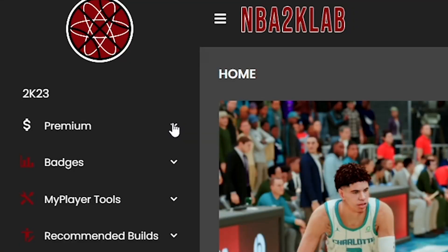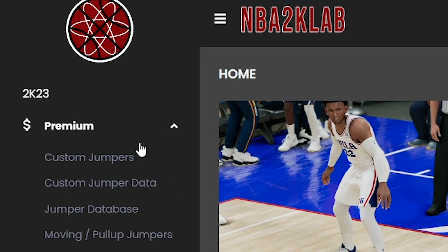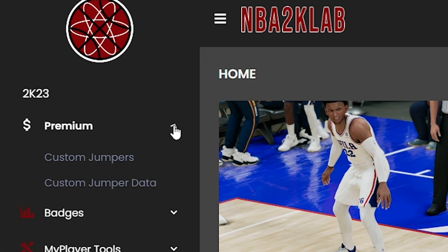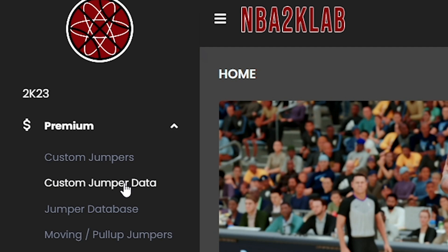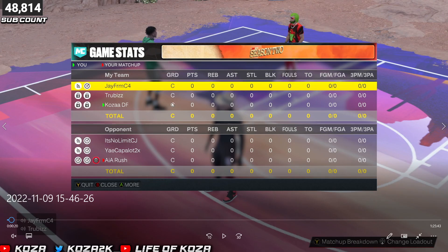Before the gameplay, I want to let y'all know I can plug you with a 20% discount on NBA 2K Labs premium membership. 2K Labs tests everything in the game — premium membership gives you the secret sauce: the exact green window size, release speed, make percentage, all of that. Use code KOZAT at checkout or go to the top link in the description. It's like five bucks and you'll be way better off shooting after you dive into what they have.